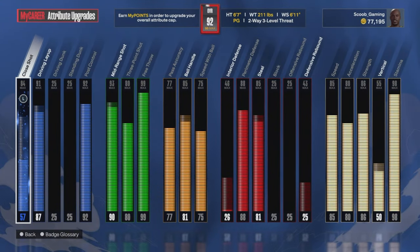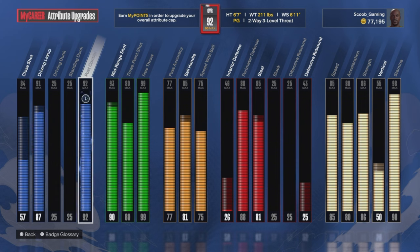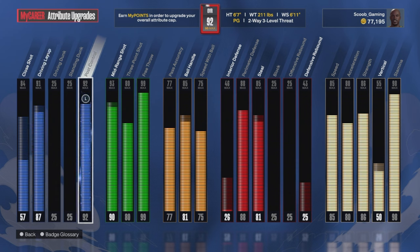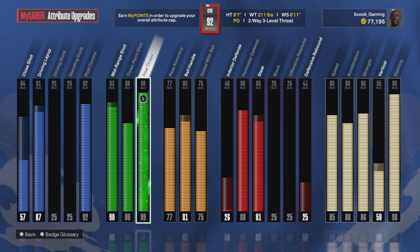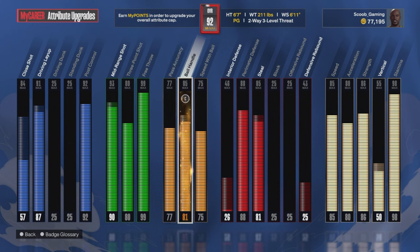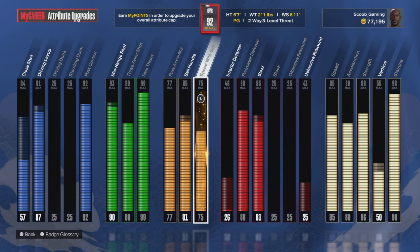Here's the attributes, y'all. I got 57 on close shot, but it goes up to an 84. 87 layup, but it goes to a 91. Post control 92. Mid-range 90, but it goes to a 93. 80 three-point shot. 99 free throw. 77 passing. 85 ball handle. 75 speed with ball.